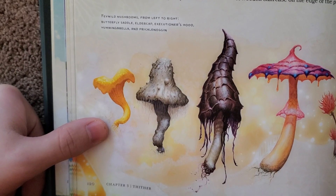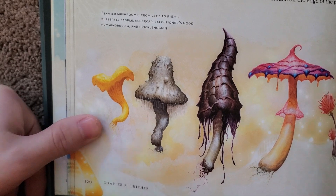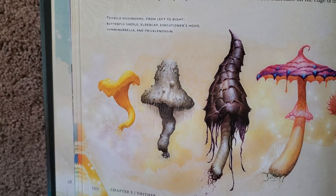In the Wild Beyond the Witchlight, another new fungi from the Feywild that you can actually introduce into your game is the Executioner's Hood, which is very interesting because it has a black hooded-shaped cap. Any creature that eats it must make a Constitution saving throw or they basically go into a cataleptic state that is indistinguishable from death.